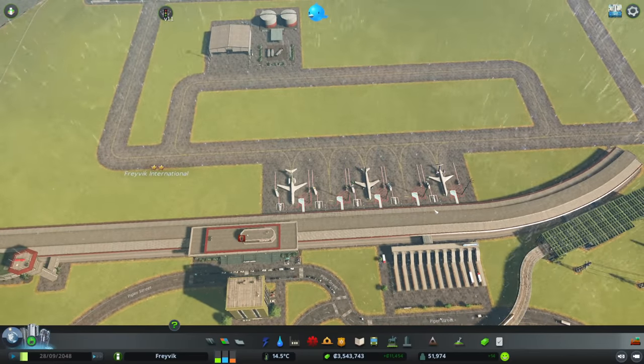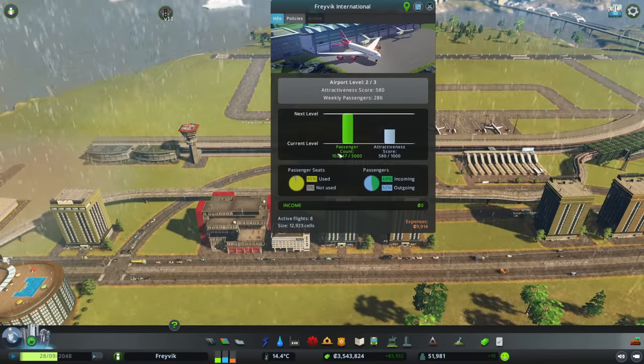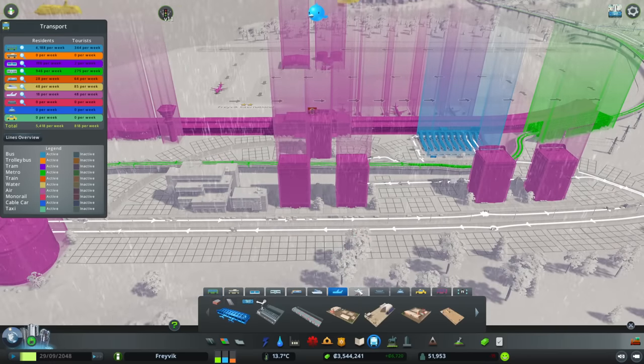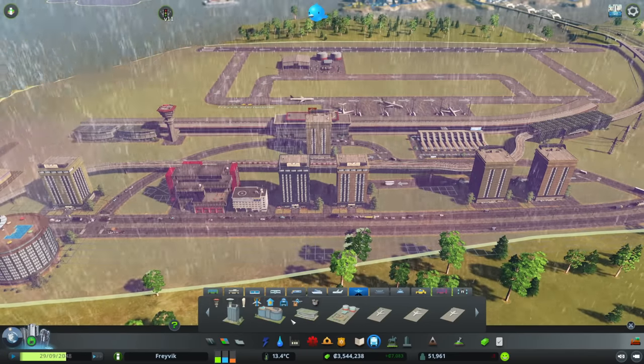Well, for starters, we only have five gates which isn't a particularly large amount. If we click on the airport, it's saying that to get to the next level we need to raise our attractiveness score. The best way of doing that, as we know from previous bits where we've built the airport, is to put hotels around the outside.